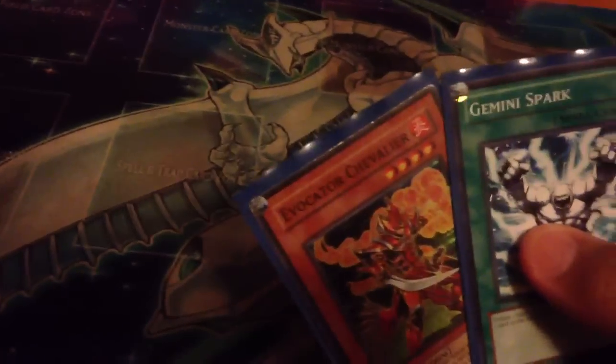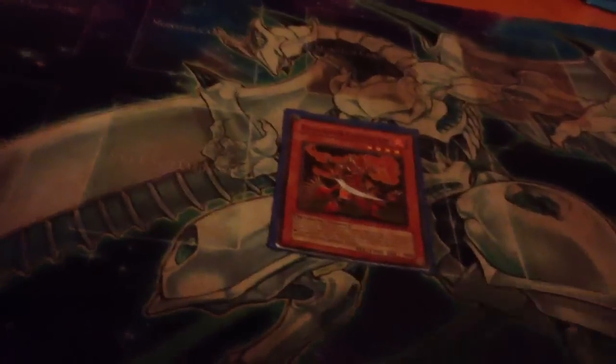This card is good because you can plus one off of it easily. You usually set this card for bluffing, but it's not really a bluff. Let's say you have this card in hand, or the Chevalier, and they have two back rows. You summon it, they activate Bottomless, you chain Gemini Spark, targeting their other back row, draw a card — and that is a plus one, because you trade two for two, so it's a zero, and then you draw that one card, so it's a plus one.